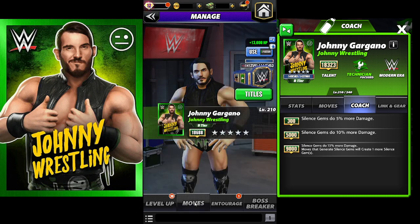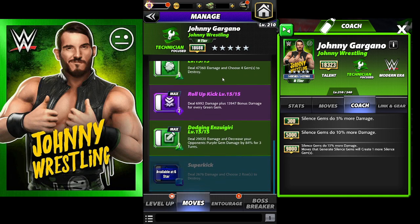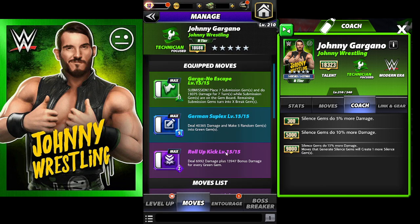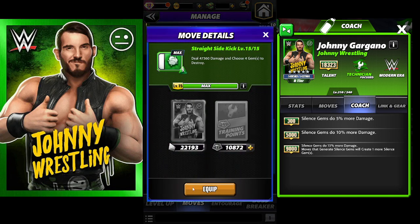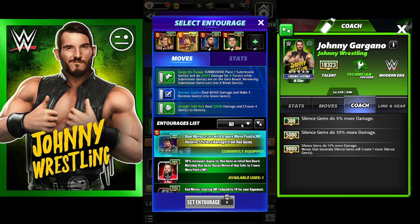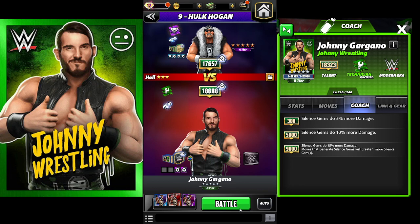It's not a bad moveset. For the second variation, we're taking out the Reverse Frankensteiner and doing the sidekick. We'll keep King on. You can focus on the sub damage or you can focus on green gem damage. I'll run this with the sub bar damage first, then I'll run it with the green gem damage, and you guys can decide which one you think is best - let me know in the comments below.